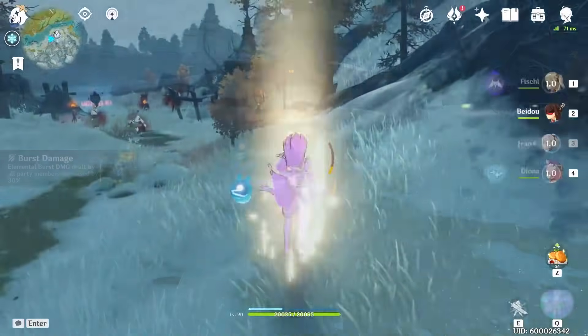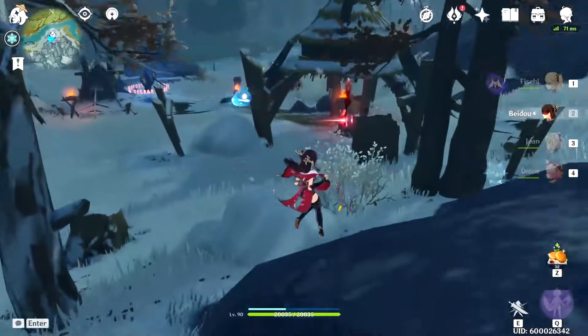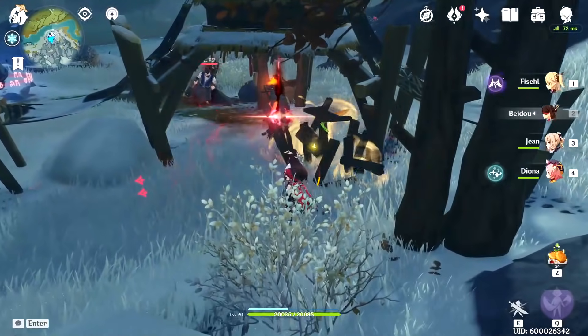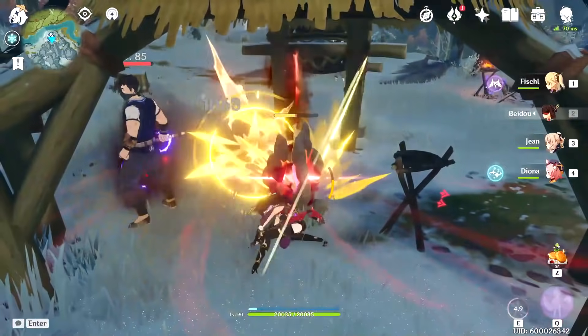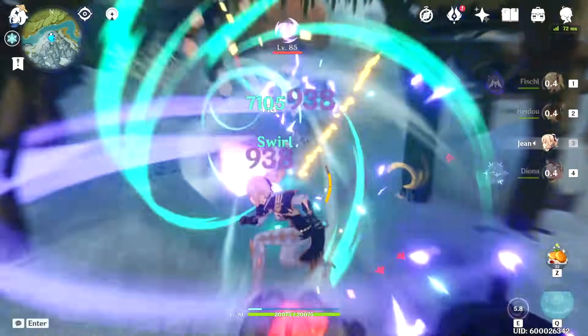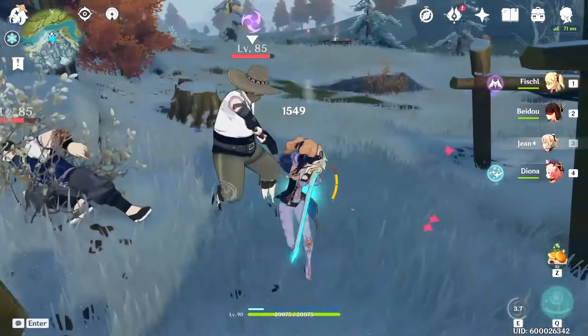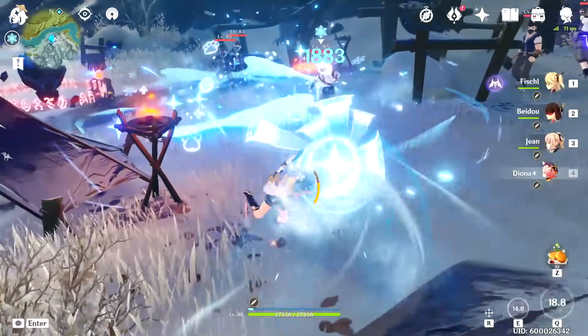Second, for the current Spiral Abyss, Diona works wonders against both the Abyss Lecters and the Abyss Heralds, so for anyone struggling with these enemies, look no further than Diona. There have been some new introductions to the game since Diona's initial release in Genshin Impact's version 1.1, and I'm here to cover your best artifact and weapon options for Diona, updated for the current patch 1.5.